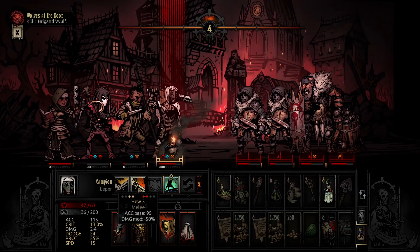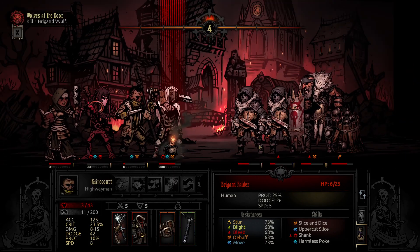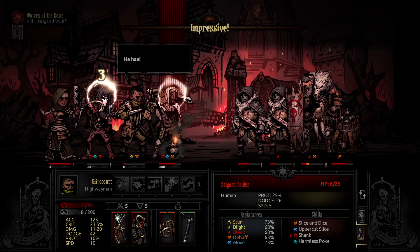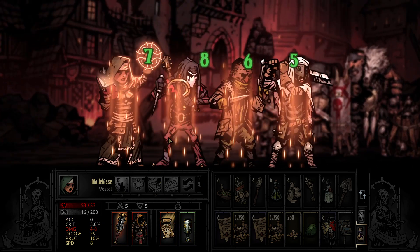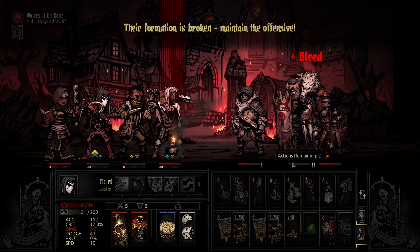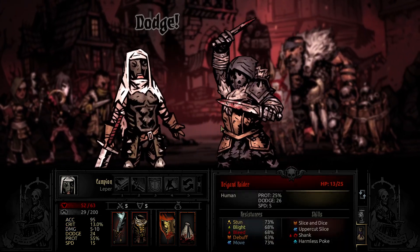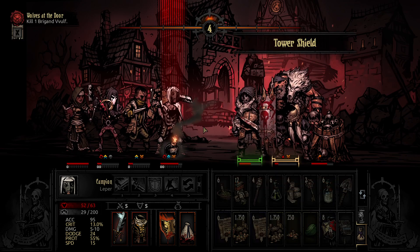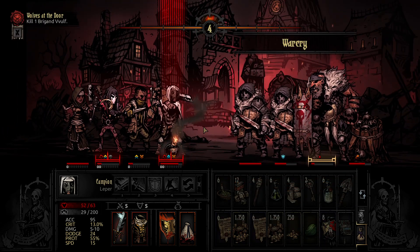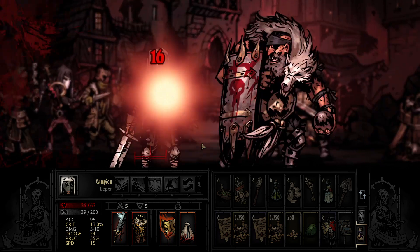Death's door, death's door - teetering on the brink, facing the abyss. Okay, okay. Let's dodge here of course. Let's party heal - let's get him off death's door. Their formation is broken - maintain the offensive. Eight damage per round, 34. Deal with that. 16 damage.